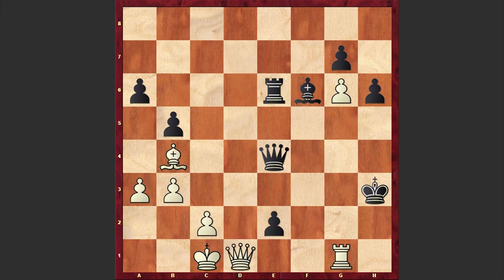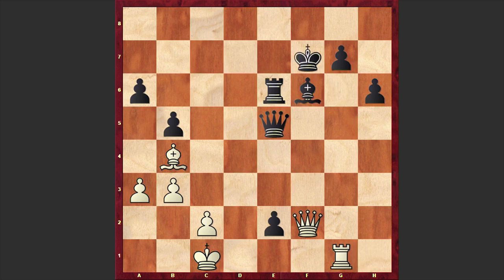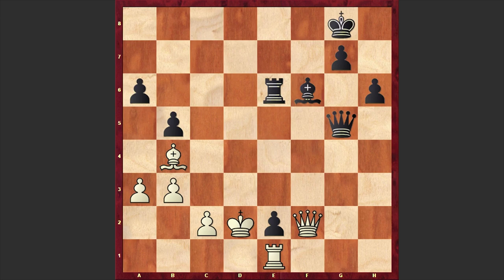Qe1, Qe5, Rh1 check, Kg4, Qg1 check, Kf5 — once the Black king reached h3 and is now going back. Kxg6, Rg1 check, Kf7 and after Re1, Petrosian played Kg8 — this is like castling by hand! Kd2, here we have Bg5 check. Although Black could checkmate White faster by going for Qg5 check, then Qd5 and then Qxd4 checkmate — but this Bg5 check is also winning.